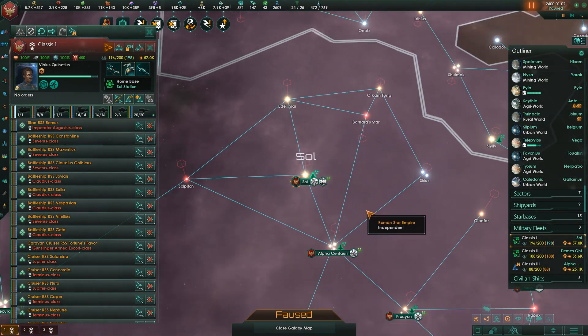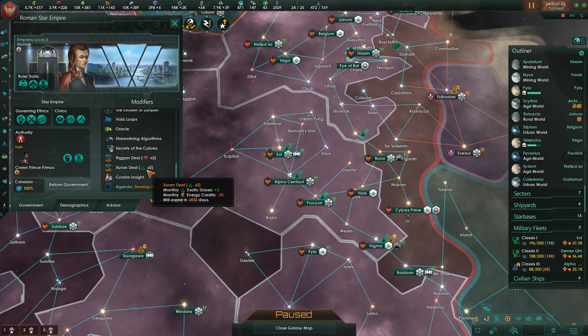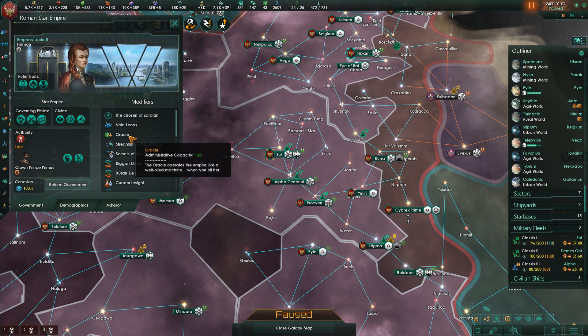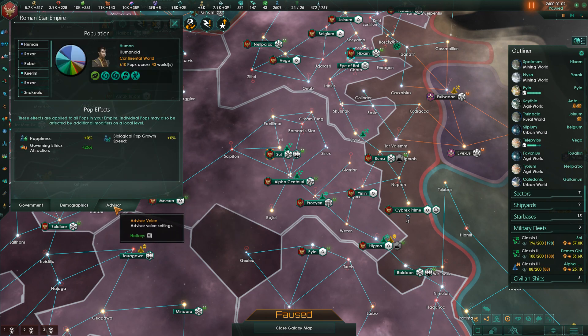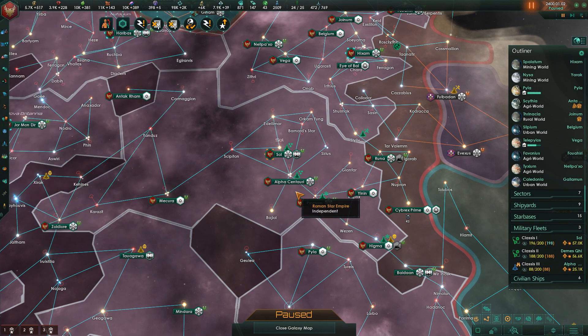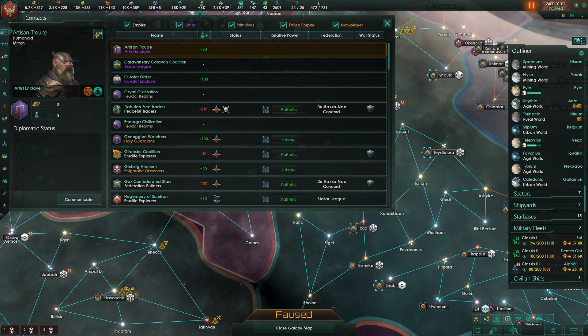Interdimensional trade decreases — sad day. Let me take a quick look at this. I didn't know you could change the advisor voice now in-game. That's probably been there for a while and I just haven't noticed it. But what I was looking for is whether or not it's possible to actually see how much the interdimensional trade is helping us. Is it maybe in the situation log? No, it's not.